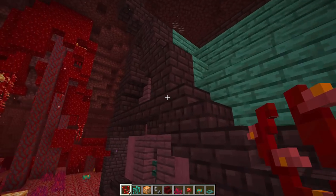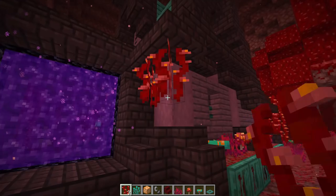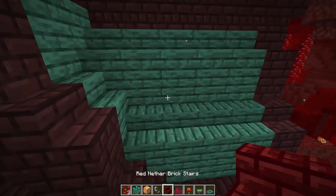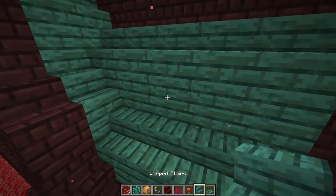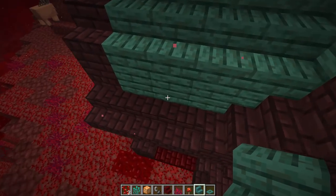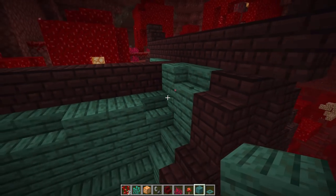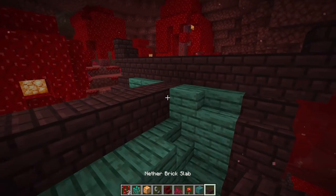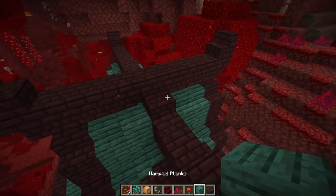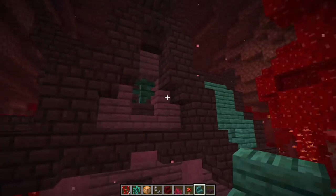We can even bring some weeping vines on the top ends too - just have fun with it, bring them down. Some of these can go real low too, and that looks really nice. Now another thing we could do is on the roof - we can break these up as well by bringing in some stairs in certain spots, making it a little bit more roughed up. We could do them on this end as well, bring some into full blocks to make it even more broken, and put a slab on each end to break that up even more.